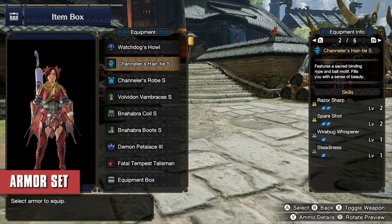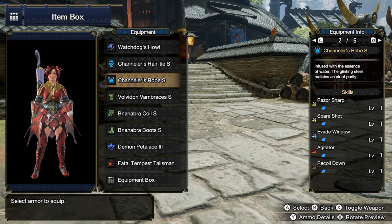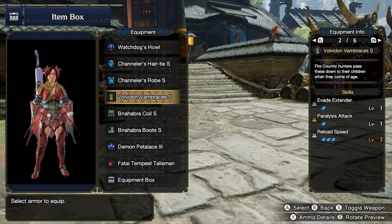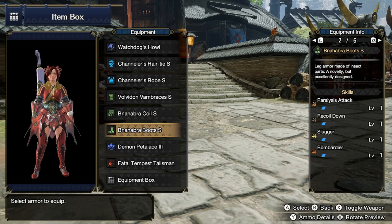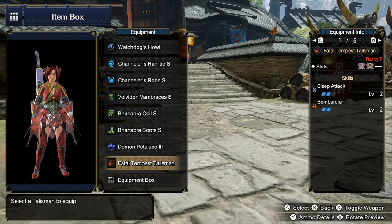To achieve the skills that I have, I use the channeler's hair tie and the channeler's rope to have spare shot level 3, the Volvedon Vampiris, Bnahabra coil, and Bnahabra boots to get paralyzed level 3. I sew in decorations to achieve slugger level 3, and I use the talisman to achieve sleep level 2.